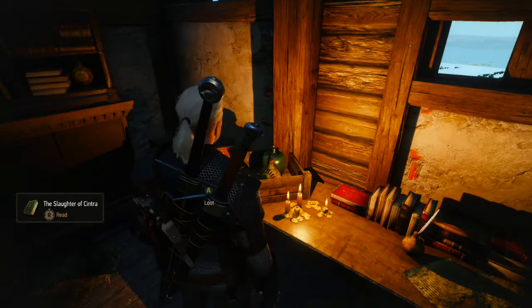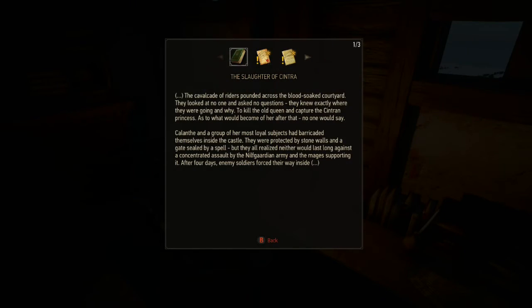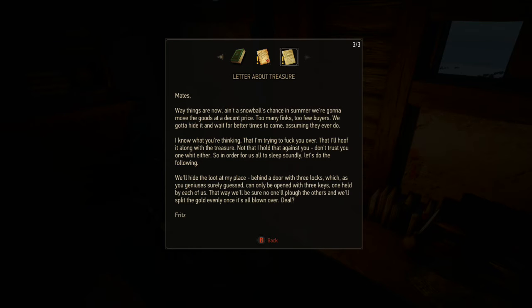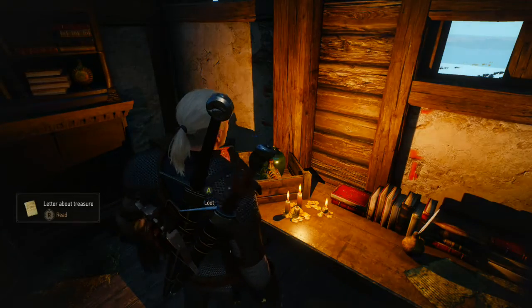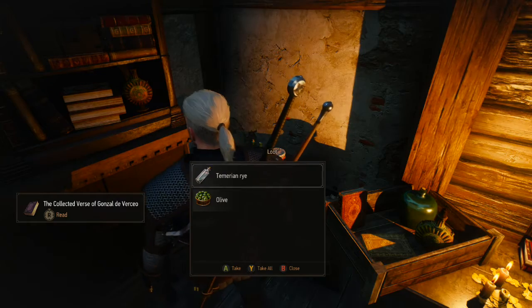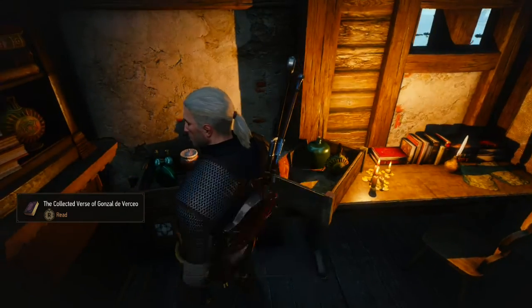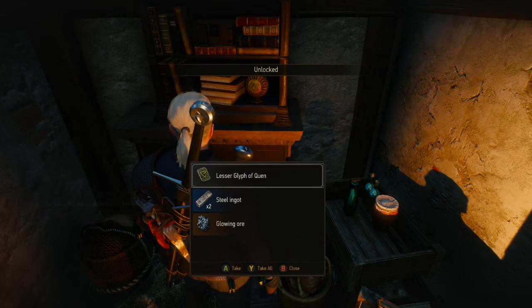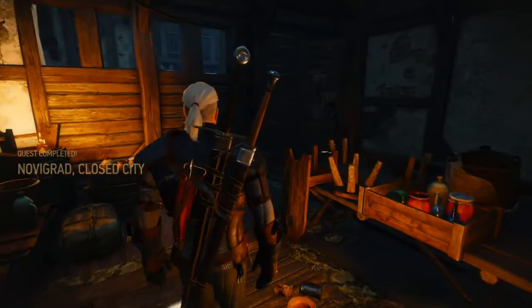That's the Slaughter of Cintra — not the letter. So yeah, they stole a treasure and they split up three keys so you couldn't get the treasure unless you had all three keys, so they wouldn't have to worry about one screwing the others over. Now I've got all the keys. It's probably in this chest — unlock! Ooh, nice! I guess that's it for that mission. Got some good loot out of that.